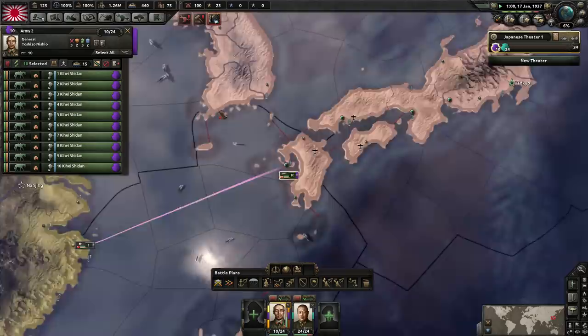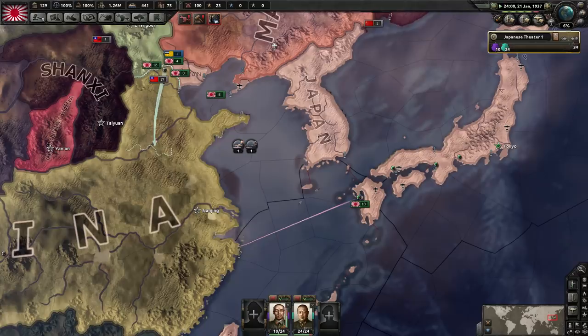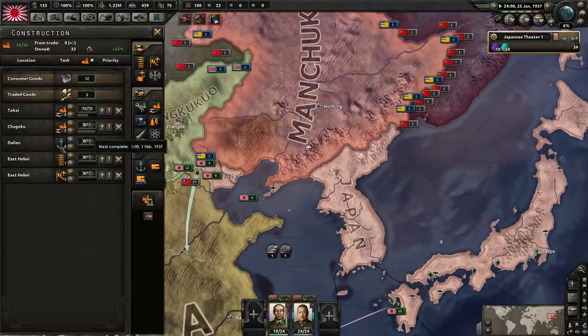Checking my notes — we're doing pretty good. We're working on those refineries, and then we're going to start the trick I talked about earlier: building refineries inside of Manchuria.